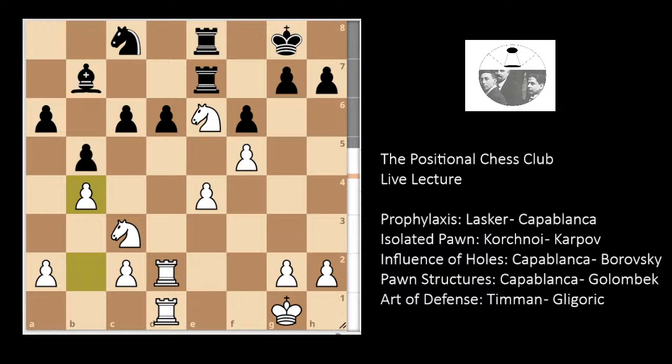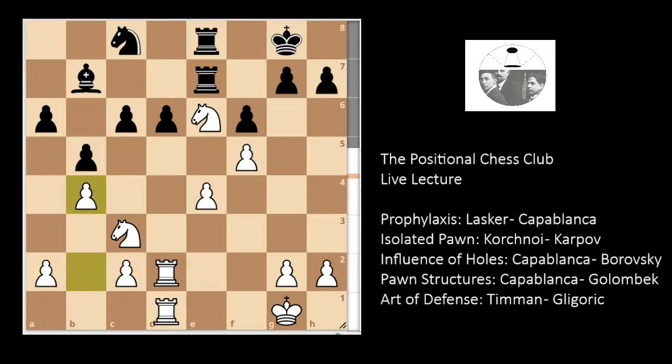Now let's get to the next concept: playing against the isolated pawn. This game is between Viktor Korchnoi and Anatoly Karpov. Korchnoi is White and Karpov is Black. Korchnoi was a controversial Russian grandmaster strongly opposed to Soviet communist politics, while Karpov was a Russian player. Their rivalry produced many famous controversies. Let's begin the game.